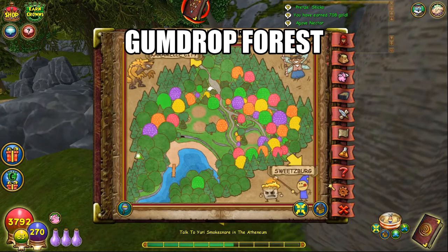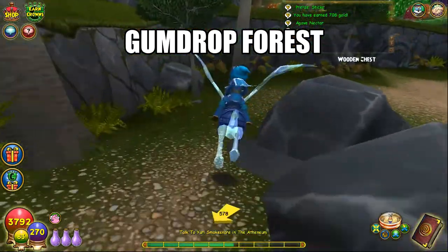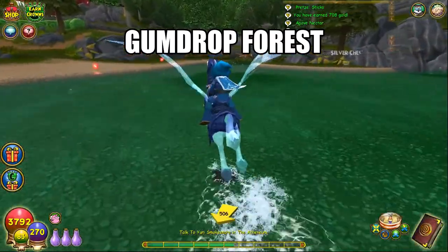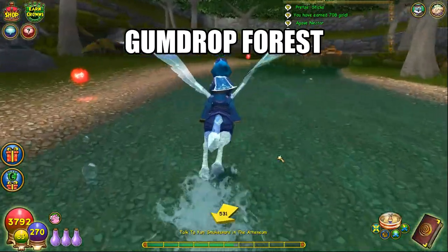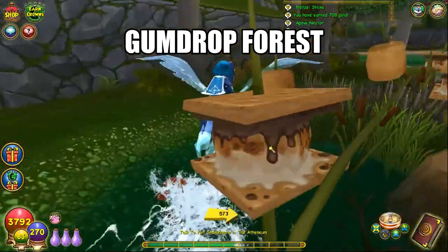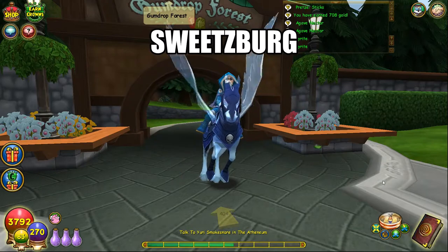Descend a little further — you can go through the water if you want to — and it could be a little hard to see, but right here is where the peanut butter cup is. Here's the map.